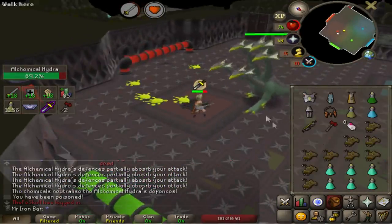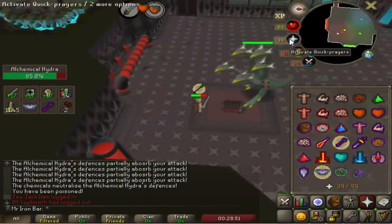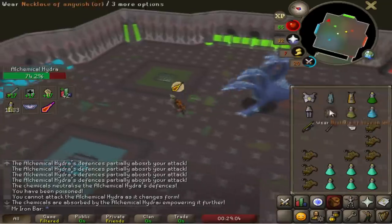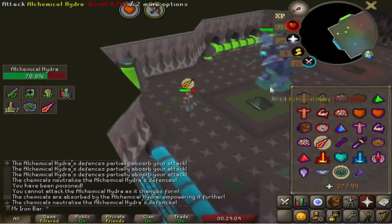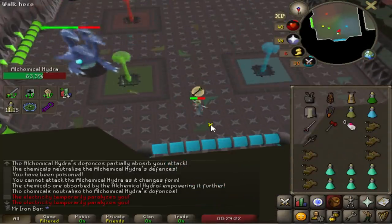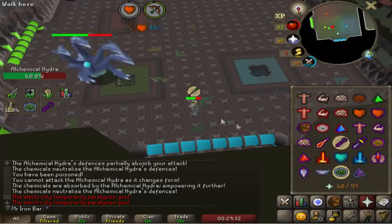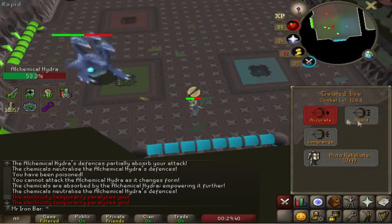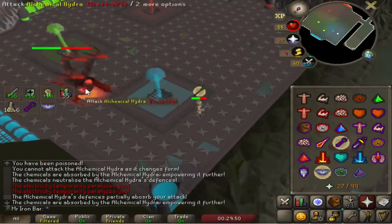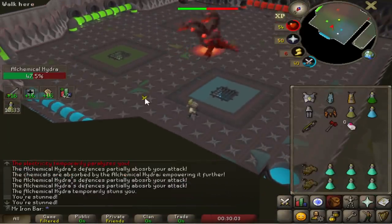I didn't do much talking during the first ever fight because I was just trying to figure out what was going on and understand the mechanics. I thought this boss was going to be a hybrid tribrid fight, but it turned out it's just range only. Range absolutely dominates this boss. If you have a Twisted Bow, you have the best setup, followed by Blowpipe and then Dragon Hunter Crossbow. It was still fun — every second of the 2-3 minute fight I was kept very busy. It's a Slayer boss, so I guess it wasn't meant to be super hard anyway.